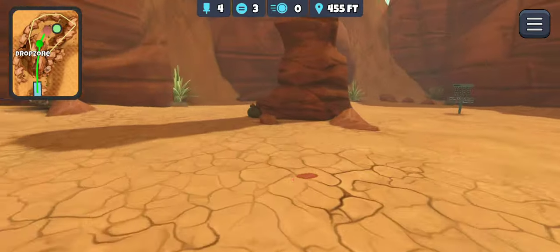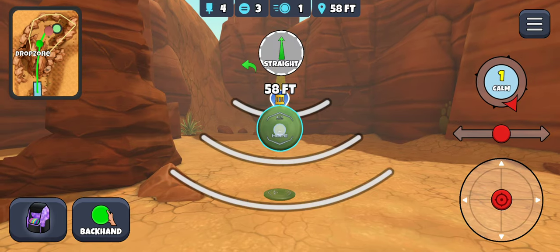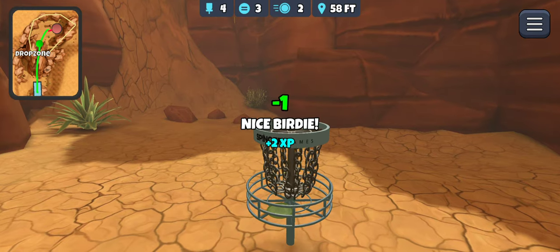First throw-in we're going to have to make. I think it's very reasonable. It should be within 60. Within 60 there. So I'm going to throw just a little bit less than I would with my fuse because of the extra glide and lift on that hope. Just keep it up in the air a bit more.